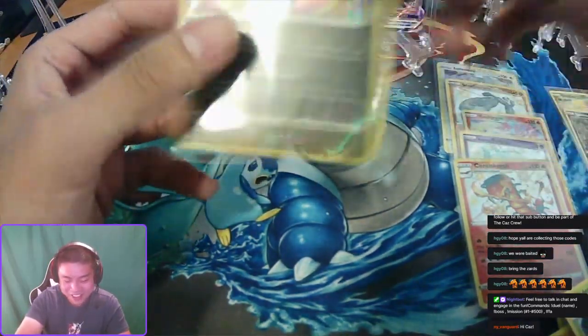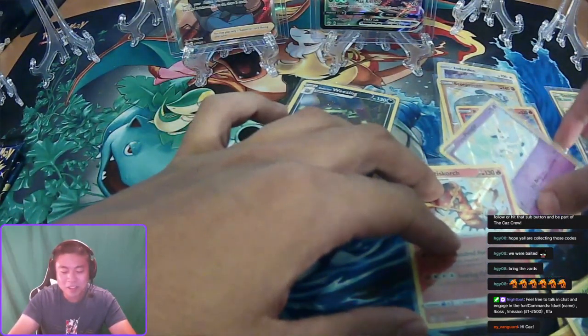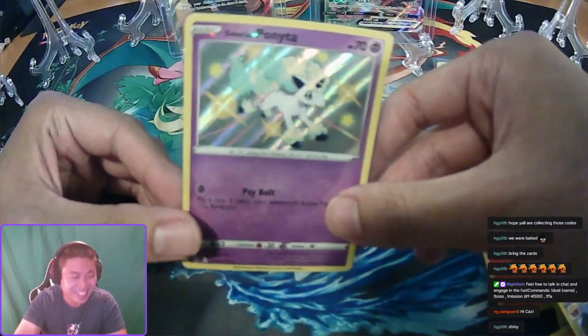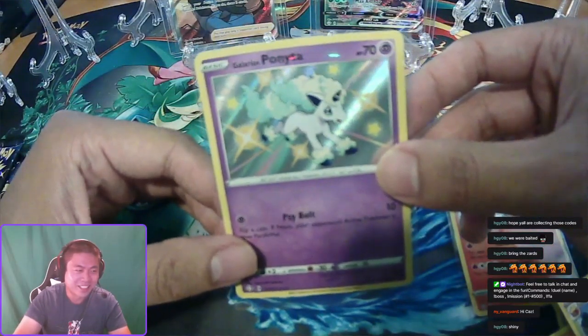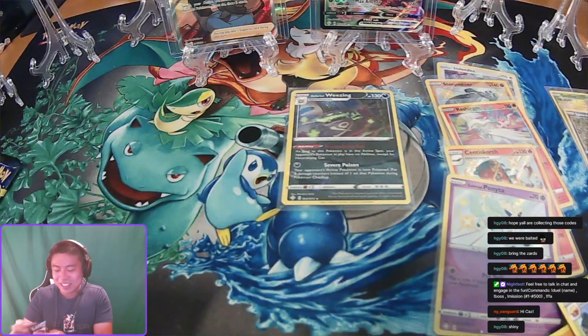Hey, what's up NY Vanguard — how's it going, man? I remember you said you needed a Rapid Dash but we pulled the Ponyta. I thought we had a Rapid Dash but a Ponyta came instead. We'll see if I could get you a Rapid Dash.